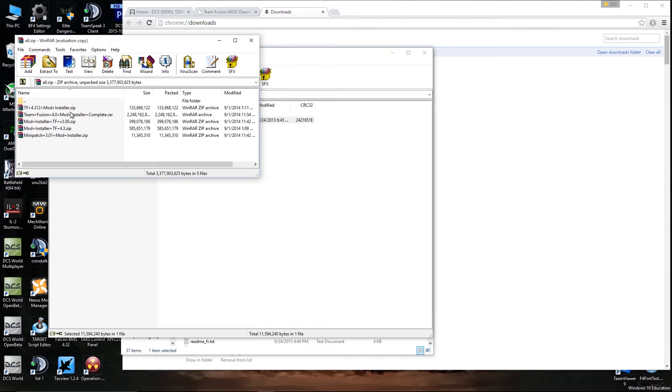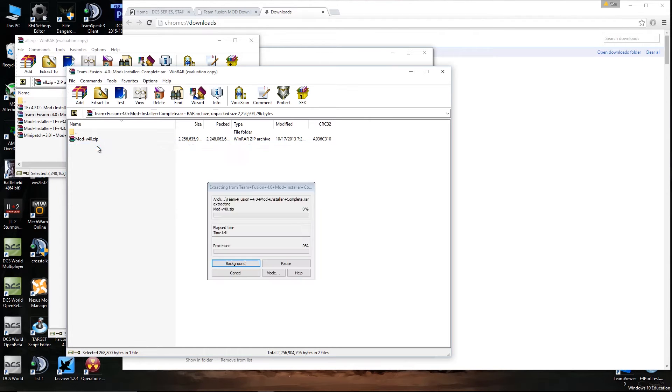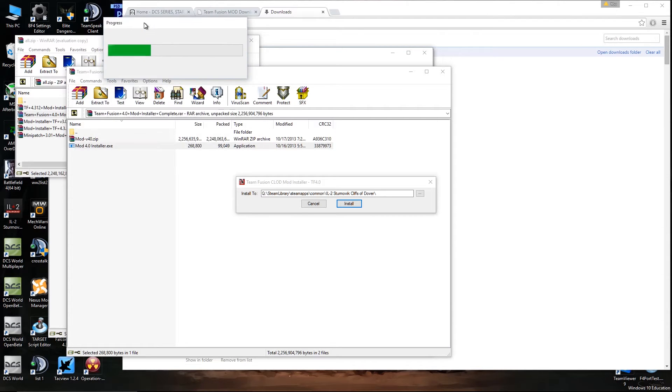Next we'll do 4.0. Part of the reason I'm doing this is I had to reinstall Cliffs of Dover, and I figured I would show how to do this. There was a video on it before and it got deleted, so you can watch me reinstall Team Fusion Mod. And it's so exciting to watch this stuff extract — 4.0 has so much stuff in it.